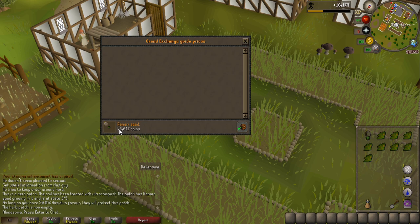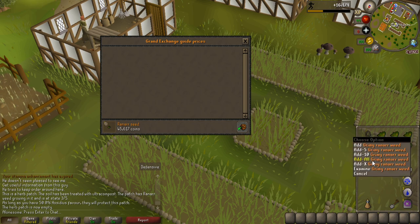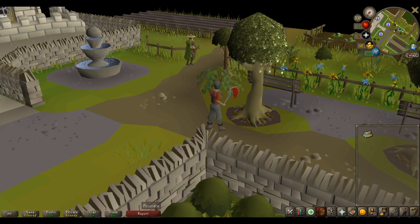To give an example, the Ranarr seeds are currently 45,617 GP per seed, and from one single patch I got back 63,000 GP, meaning I made roughly 18,000 GP from one single patch. If you unlock every single herb patch in the game, you can have nine herb patches at a time, and if you harvest all of them you are going to make roughly 162,000 GP every single herb run with basically no work that you have to do.